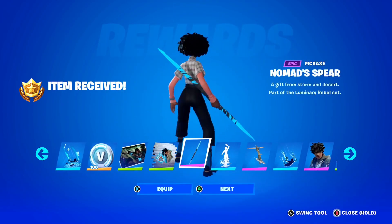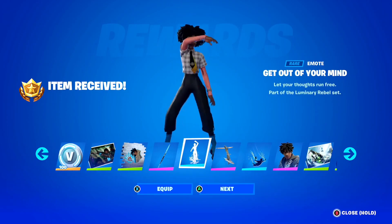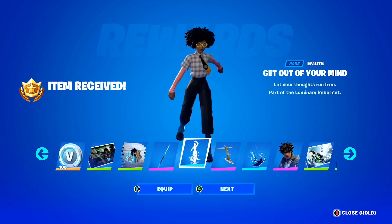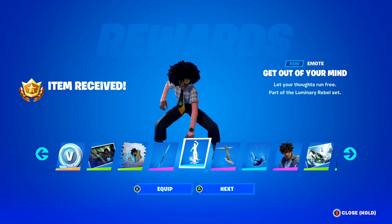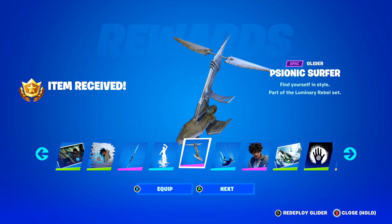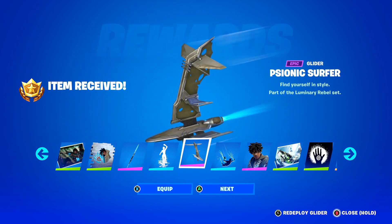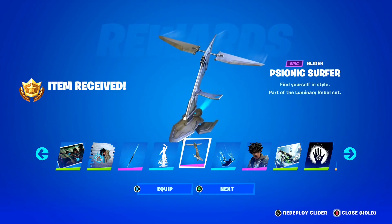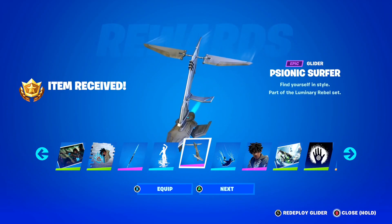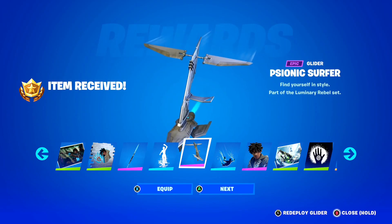We've then got the Nomad Spear Pickaxe — take a look guys, the Nomad Spear Pickaxe in Fortnite. That looks super sick, one of my favorite pickaxes definitely. Then we've got the Get Out of Your Mind emote — take a look, the Get Out of Your Mind emote right there guys, Dr. Sloane doing that one, that looks pretty cool. We've then got the Sonic Surfer guys — look at that, the Sonic Surfer, such a cool glider guys. I love the design of this one, it's definitely a very unique glider here inside of Fortnite. I don't think I've ever seen anything like that in the game.